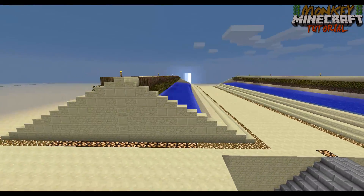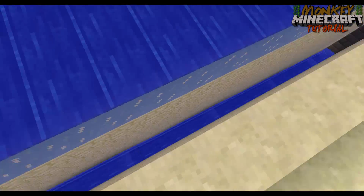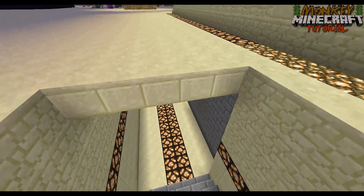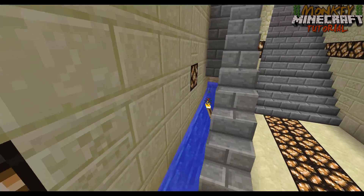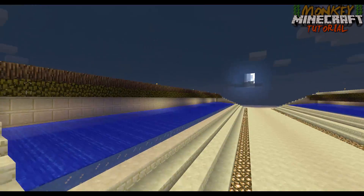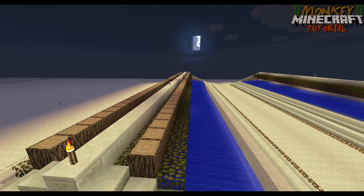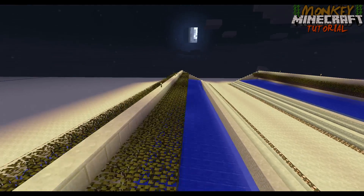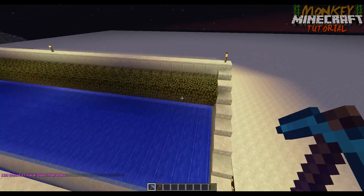I set up two leaf farms — they're not really anything fancy — but I have water sources over ice so it's hard to see the ice under here, but it is there as you can see on the side. All the saplings will zoom down on the ice. I did a couple of tests: without ice it took 2 minutes and 14 seconds for a sapling to reach the bottom; with ice it took 21 seconds. I have a natural side and a manual side.